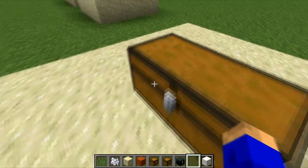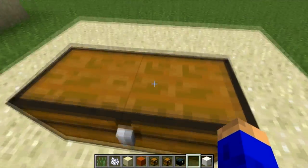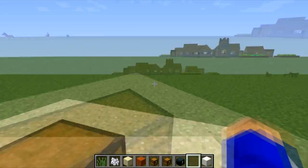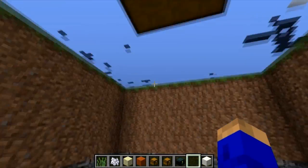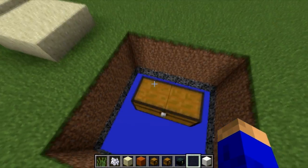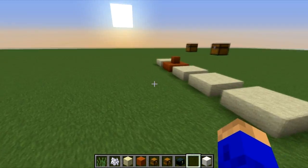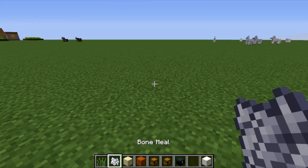I made a simple trap you guys — it's cool, you can use it on your friends. If you tell them there's something in the chest in the desert, they'll go open it and fall through. You can make a pit of lava underneath, whatever you want — it's awesome.